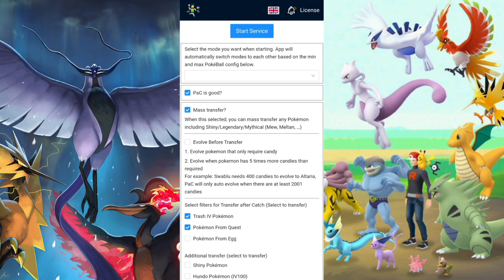The first option you're going to have here is to select the model you want. This is for when you start the bot — which one you prefer: only catch, only spin. I only have 'only catch' and 'only catch Pokemon' at first, because I always have Pokeballs, but you can set that to whatever you want.